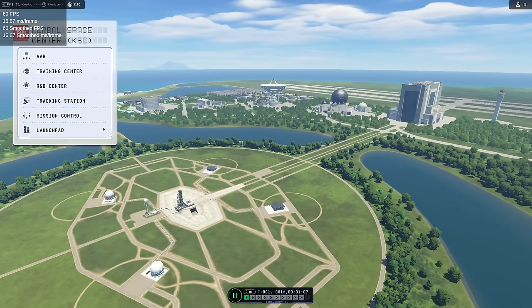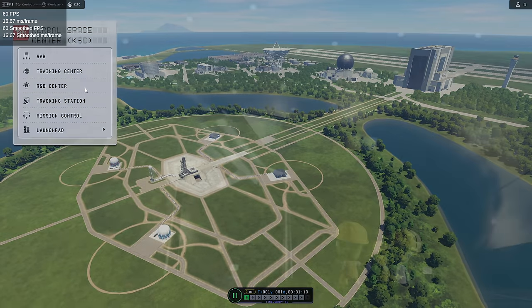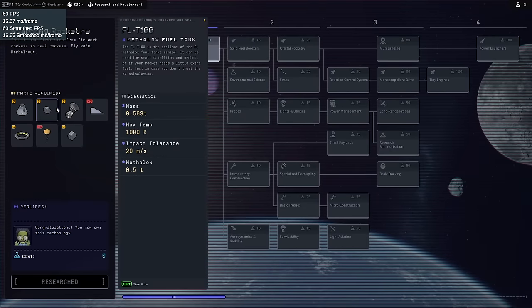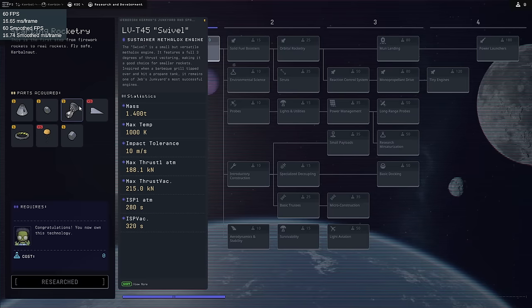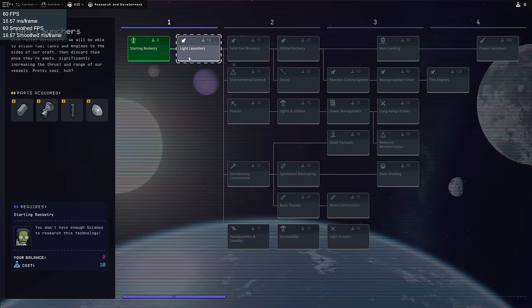We have a little science icon in the corner. We can see R&D, tracking, and mission control. Let's check out the R&D center. Starting rocketry gives us a pod — so it's not probe-only first. We do start with Kerbals, because they know the Kerbals are the selling point. New music! And we start with the Swivel engine, which is sort of surprising. I guess that does make it easier. Light launchers — so we don't get boosters right away.